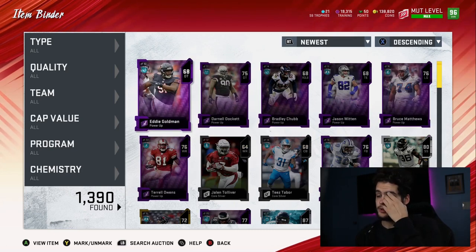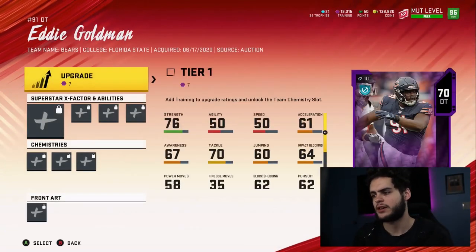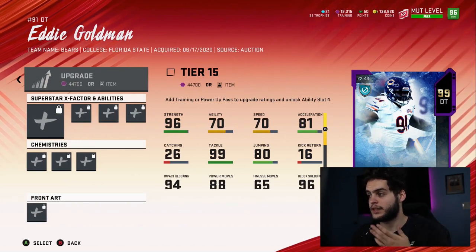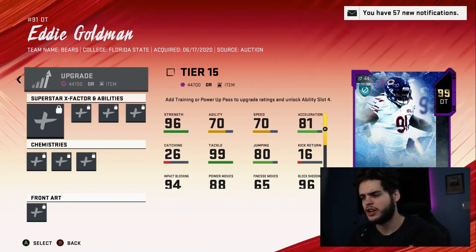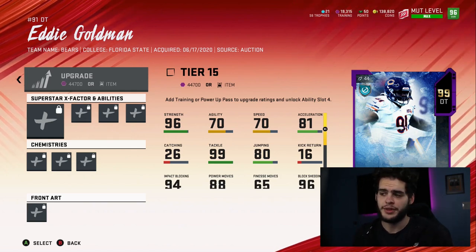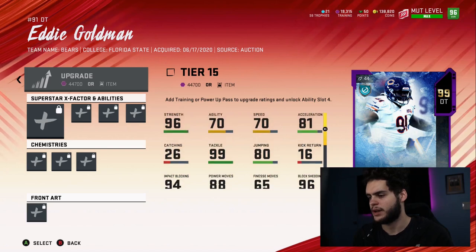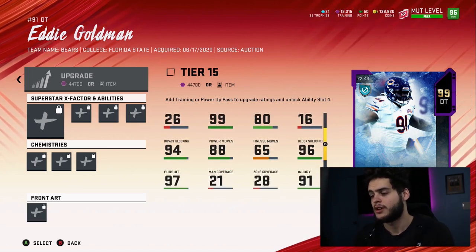Let's start with Eddie Goldman. I haven't checked this card out yet, but I think he could be a pretty solid defensive tackle if they do his stats right. He's 99 overall with the Zero Chill card art. 96 strength is good, 70 agility is low, but he's a defensive tackle. 70 speed is pretty low, 81 acceleration is pretty low — so he's not gonna be too athletic.